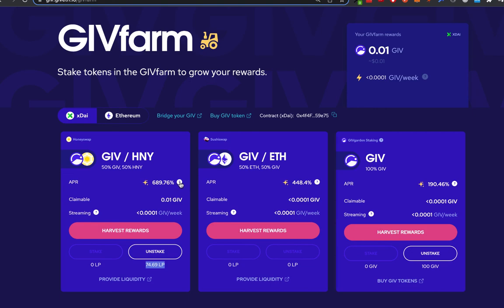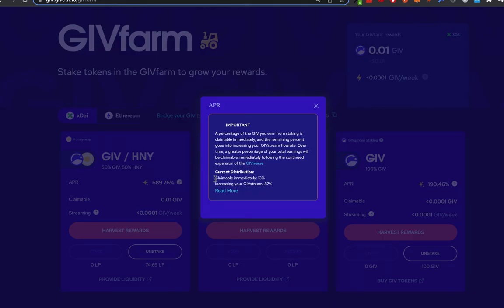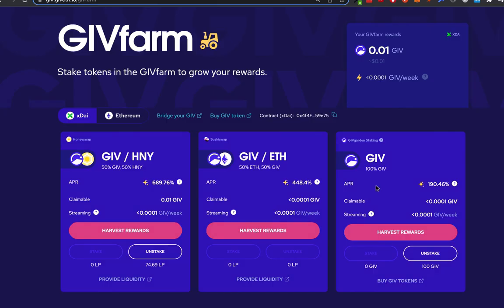If I click on this question mark it'll tell me that some of this yield is given to me right away. As the day goes on I'll start getting Give tokens that I can claim right away to my wallet. Some of it will be used to increase my Give stream, which we talked about earlier, that will keep paying me out until the end of 2026. I hope this was informative and I hope that you start taking part in the Givefarm to earn yields that help us grow the Give economy.